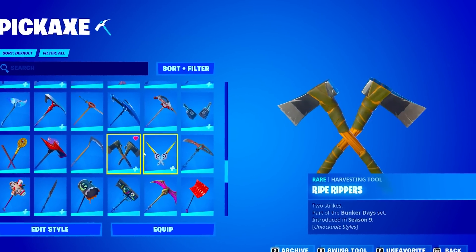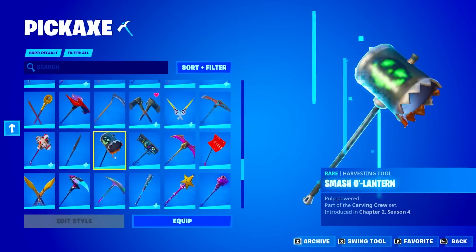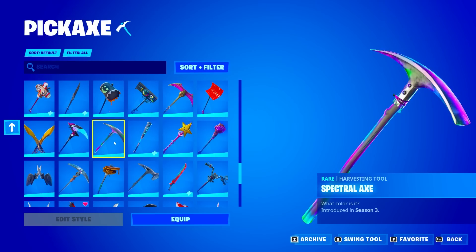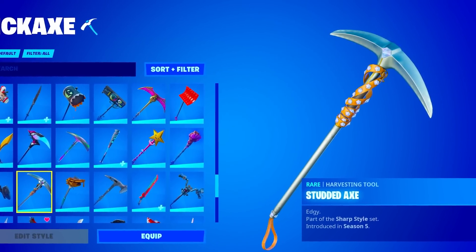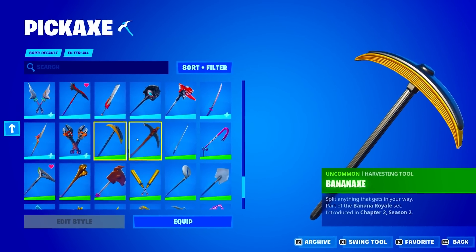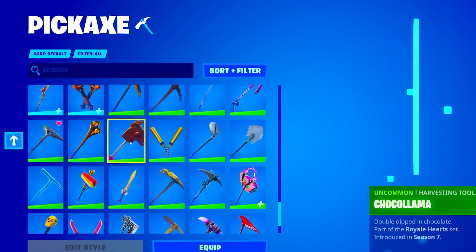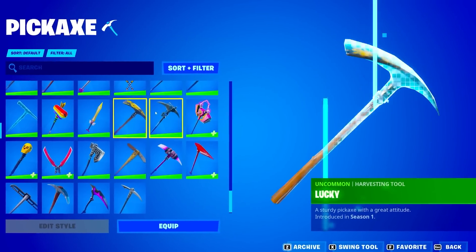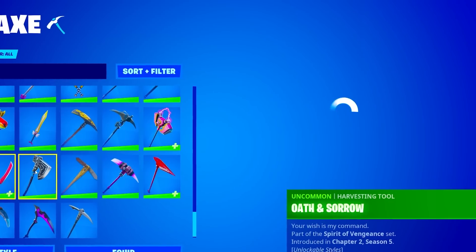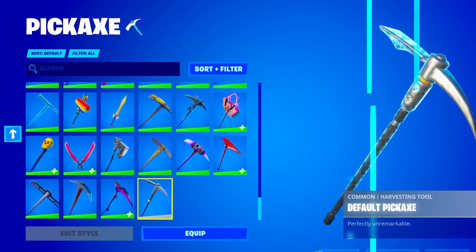We got the Reaper Pickaxe of Season 1, the Ripe Rippers, Rose Light Daggers, Salt Tooth, Sledge, Sleet. The Spectral Axe, which is actually pretty rare and very dope as well. The Star Wand of Season 8, Studded Axe of Season 5, Vision of Season 7, Banana Axe. Now we're in the Uncommons: Bold Bar, Cowper, Chew Toy. The Lucky Pickaxe — I really like that one. Oathmaker, Old Woody, Rose Glow, T-Square, Throwback Axe, Ultra Scythe.